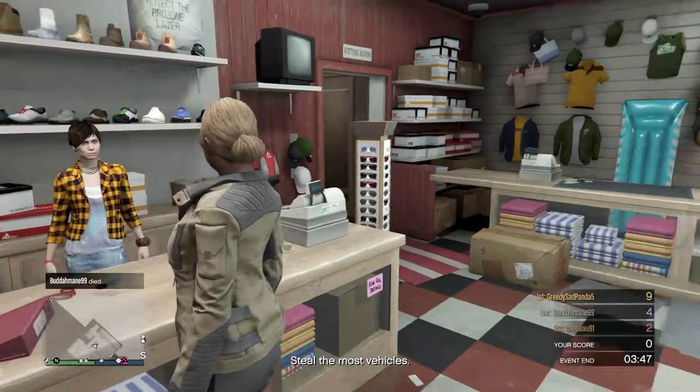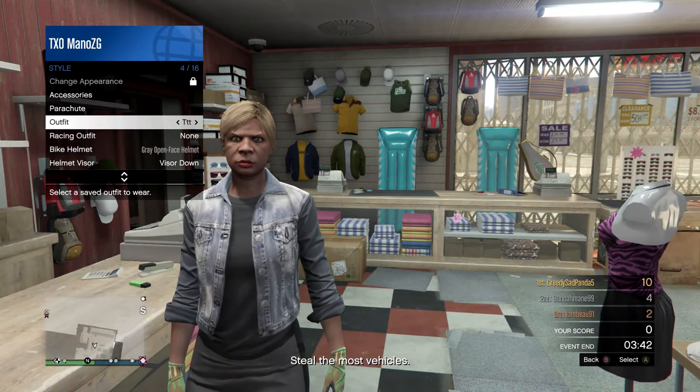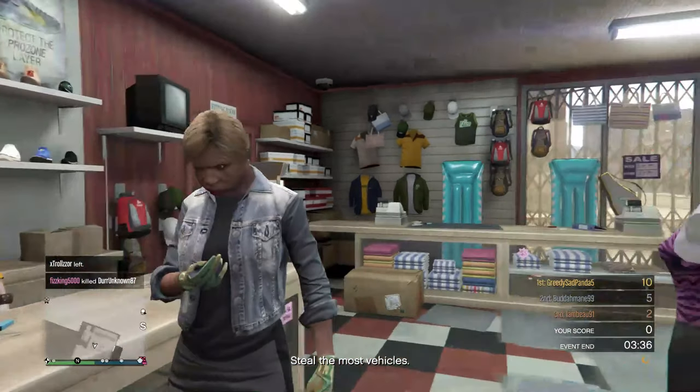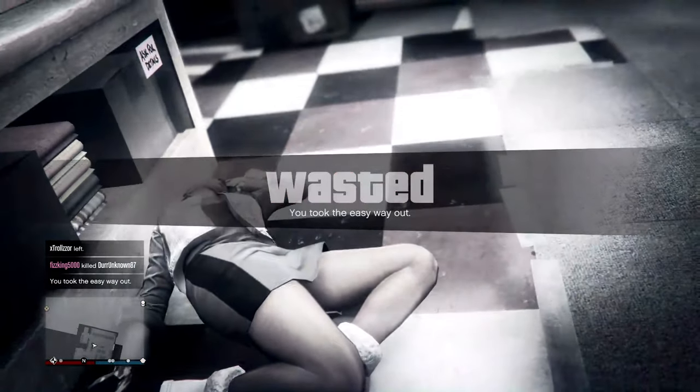Put on the first outfit — go to Style and put on the first outfit. Then you want to go kill yourself. This will not mess up the glitch — it auto-saves the game when you kill yourself.